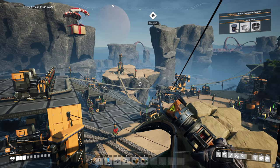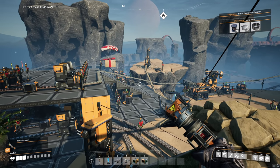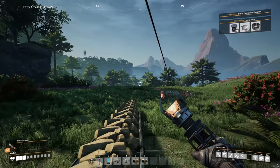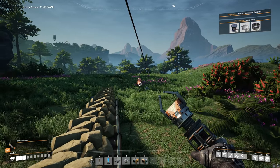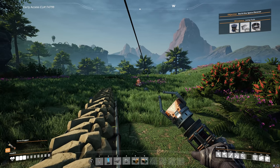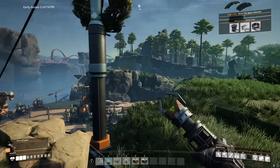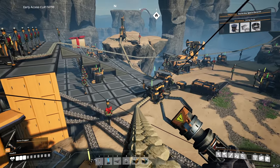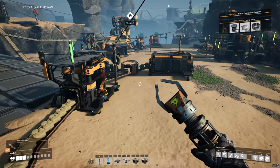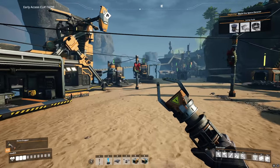We're back with some more Satisfactory. In the background I haven't made any changes to the factory, but I did do some exploring — by which I mean deforestation. I've tried taming these creatures already and it did not go well, so I'll have to look up how to tame those doggos later. The only real change in the background is we set up a little bit of automated production for biofuel, since it was taking too long.